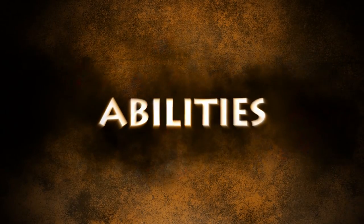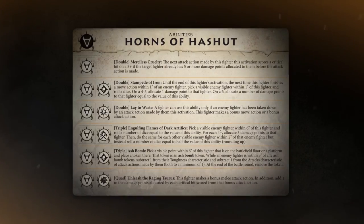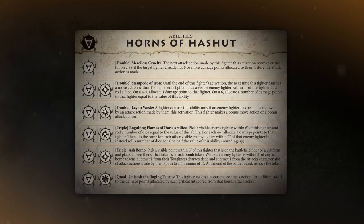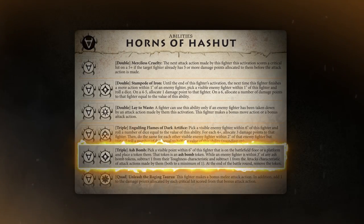Every warband can use these actions, but they also all have some unique tricks up their sleeves — that's their abilities. Abilities are special plays your warband can use to turn the tide of the battle. As well as a set of universal abilities, each warband has their own unique tricks of the trade. To use these abilities, we'll need those dice we rolled during the initiative step earlier. Remember those doubles, triples, and quads we mentioned? The more dice you use, the more powerful the ability. For example, we could spend our double to use the Merciless Cruelty ability, which lets us finish off wounded fighters. Alternatively, we could spend our triple on a more powerful ability — Ash Bomb, for example, can be used to weaken stubborn enemies before you strike that killing blow.